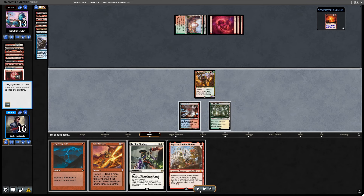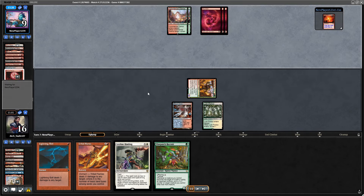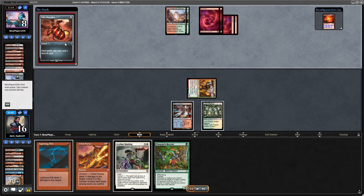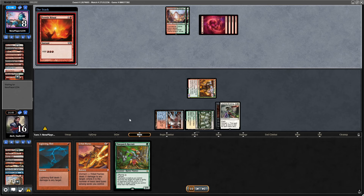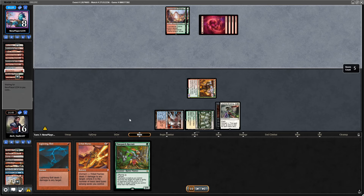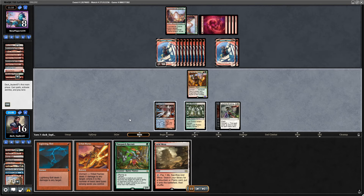If they resolved Blood Moon that would be bad news. If they resolve the more in this situation I lose for sure. So I had to crack the Soul Guide Lantern and try to find Stubborn Denial — that was the road to a win. I have four Stubborn Denials and I found it. I was rewarded for looking for that play. Then I passed the turn holding Leyland Binding exactly to exile the Ruby Medallion — and they played it.